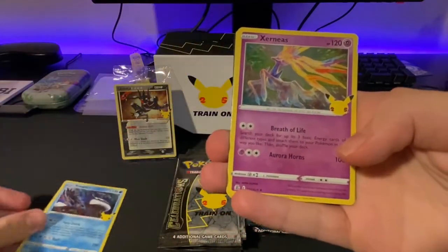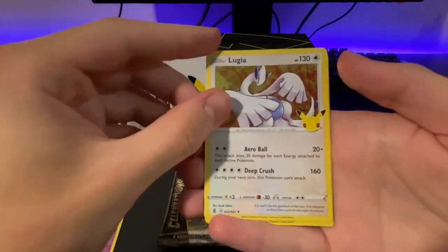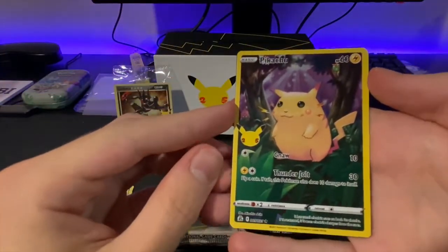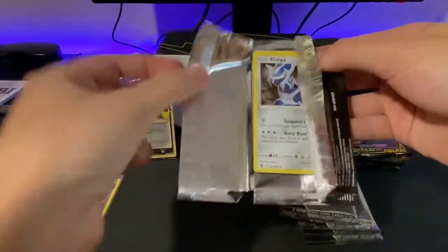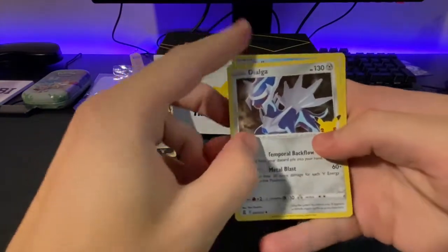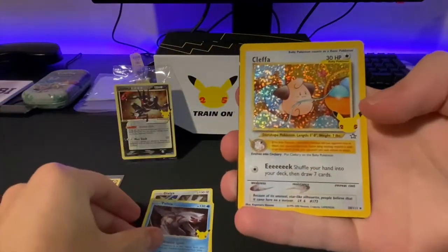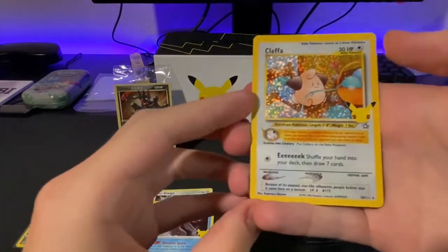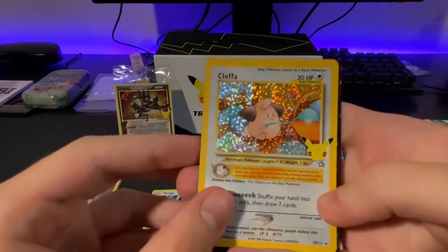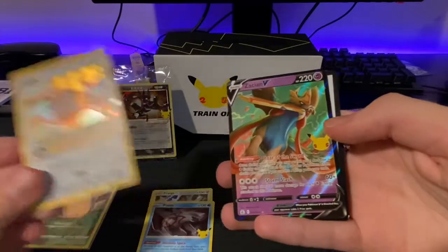Kyogre. Xerneas. We got a Lugia. And we got the Pikachu full art from the base set — I actually love how they reimagined this card. We got Dialga, Palkia, Cleffa from Neo — Neo Rev, Neo Destiny, Neo Genesis, honestly I get them all confused. And we got the Zacian V double hitter. These packs are already off to a great start.